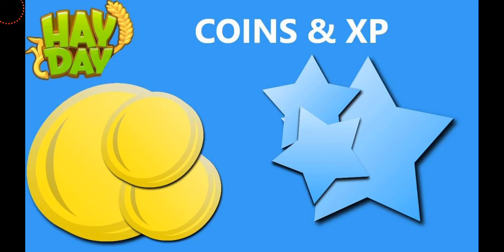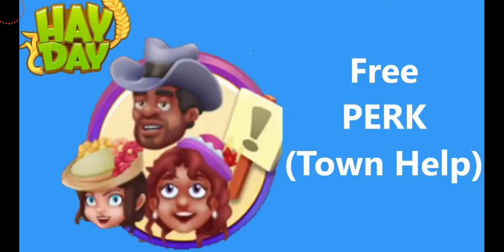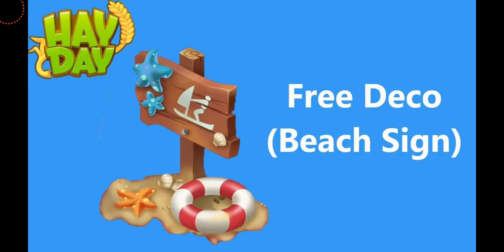First, there's coins and XP that you're going to get depending on your level, as usual, on both the free and the paid road. There will also be usual rewards including chick vouchers, expansion permits, puzzle pieces, lamp tools, and boosters. The free perk this time will be town help, so you'll be able to ask for help in your town totally for free.